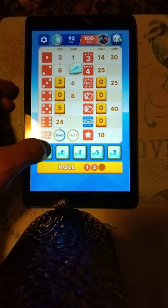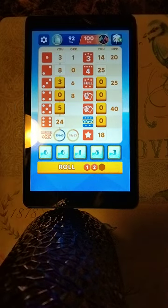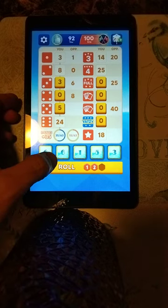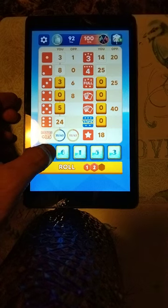For regular Yahtzee players, you know, if you get three of each of the 1 through 6 in the upper section, that adds up to exactly 63. Let's see here.